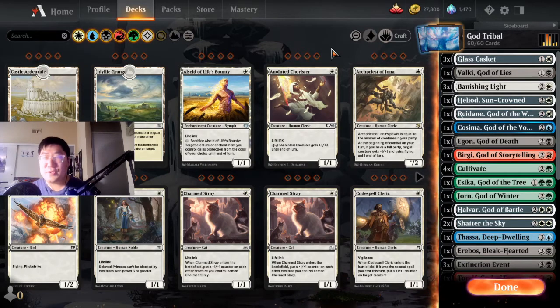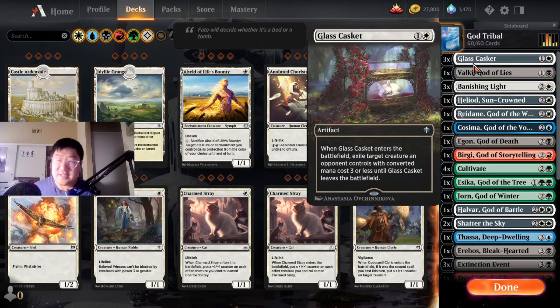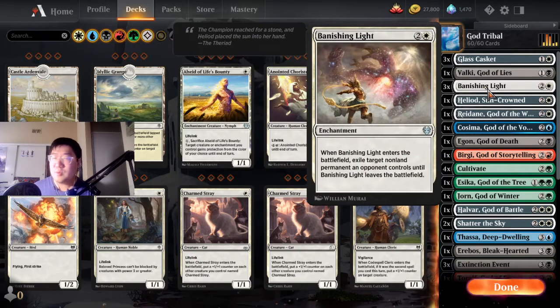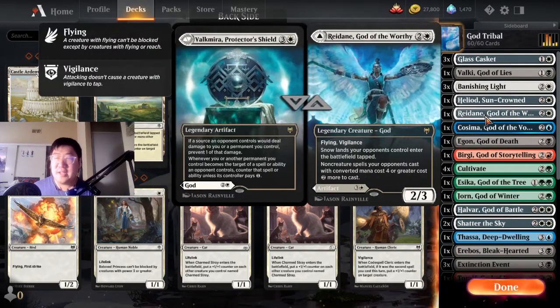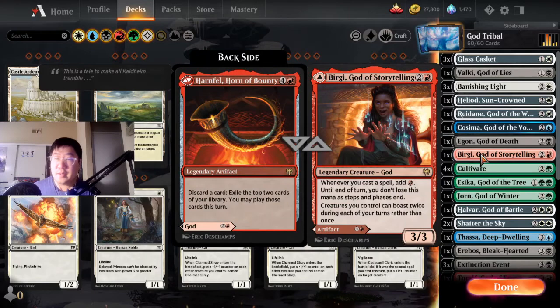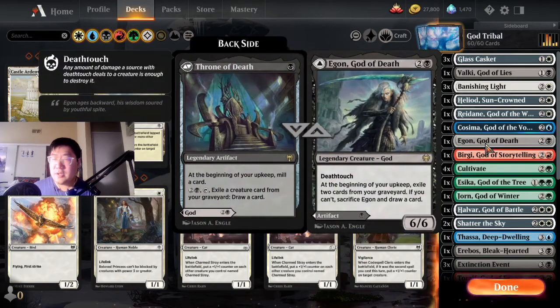We are going God Tribal today — we are unleashing all the pantheons that Standard has to offer. To do this troll deck we have to play a very specific way. We've got Glass Casket to buy time, one Valki who can also be Tybalt, three Banishing Lights for removal, one Heliod, one Reidane, one Cosima, one Agon, and one Birgitta.